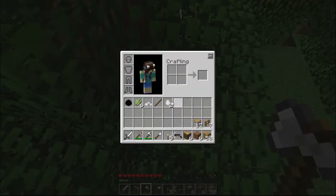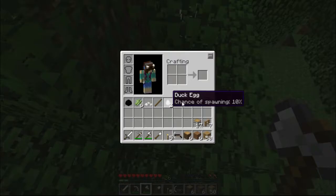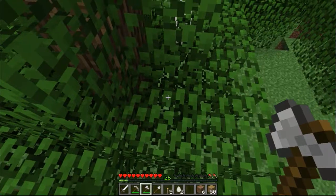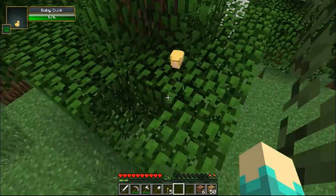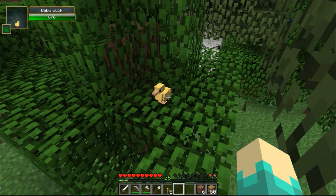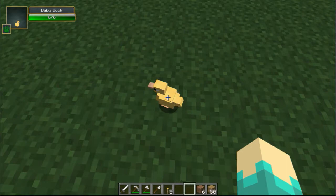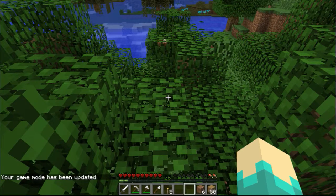Duck eggs. Are we supposed to throw those on the ground or something? Can I throw them on the ground? It's so cute! Can I have it? Can I keep it? It said, like, a 10% chance! It's so cute! Hopefully it'll stay up here. Back to adventuring!